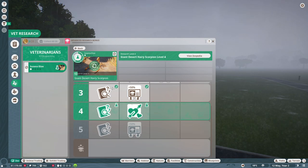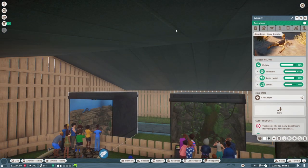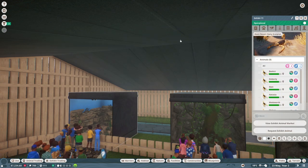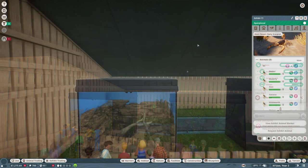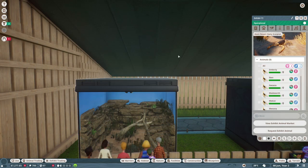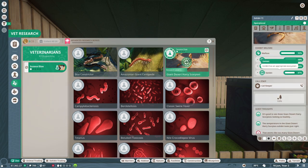Looks like we've had a hairy scorpion baby, so let's go take a look in here. Too many for one habitat — we have to look at the animals and I'm going to have to go to the zoopedia and see how many we can have in here. Do we have eight in here? Now we have a centipede expecting offspring. We are going like crazy here.